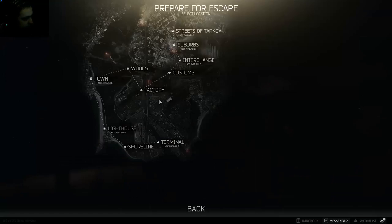Once you've selected your gear, consider the map. In Woods, you definitely need a sight because there's a lot of long-range fighting. In Customs, not as important — you can get away with iron sights after removing the rear sight. Factory is great for shotguns, while shotguns are pretty much useless on any other map. Shoreline also needs a sight.